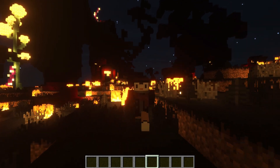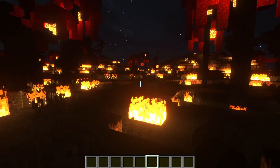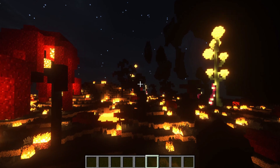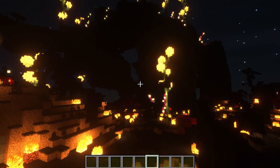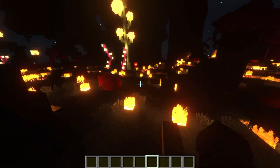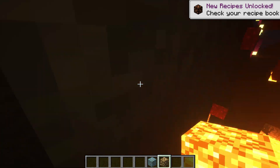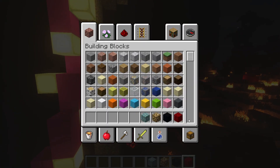The first mod on the list is an Open Terrain Generator mod for 1.12.2 Forge. It's called Alien Jungle. Pretty much, it adds a bunch of alien-like biomes, and it's supposed to be used either as an extra dimension you can go through the portal, or you can use it actually as the overworld. That's Prismarine. Does it use unique blocks, or is it actually using blocks that are already in-game?